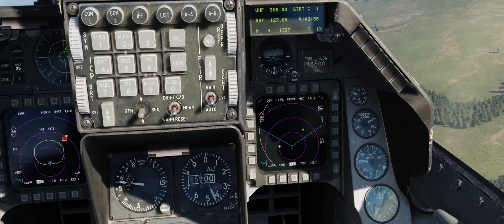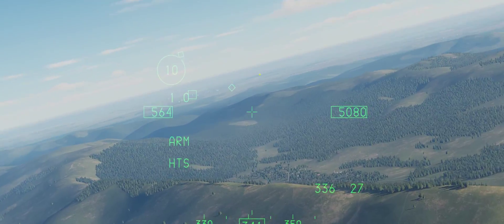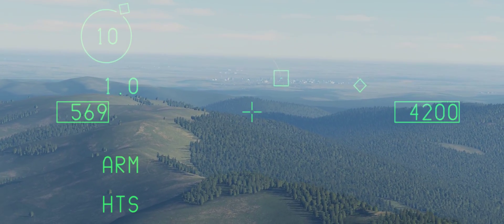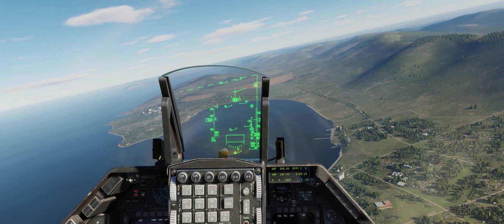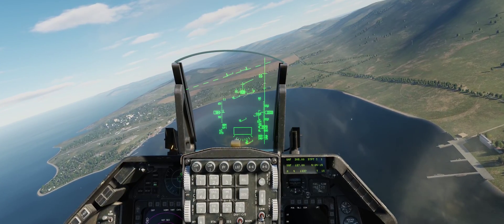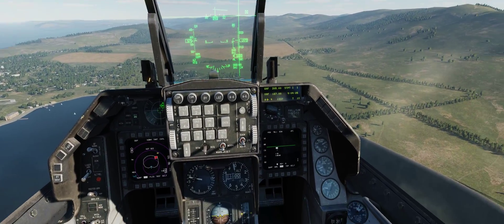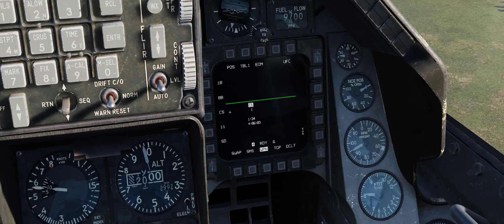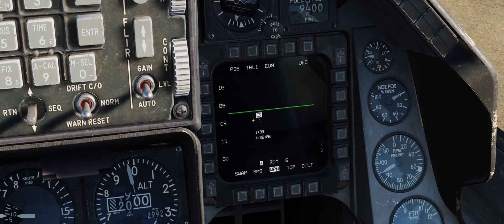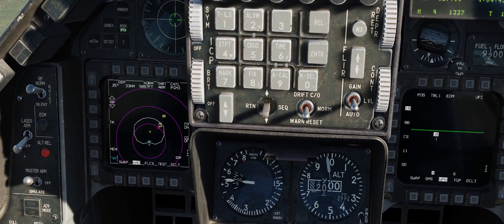Next thing to do is cycle over to the weapon page. I have position mode, equation of motion. Down here it says CS - clamshell - because that's what I locked over here on the HTS pod. That's not what I want, so I'm going to make this away and deselect that.